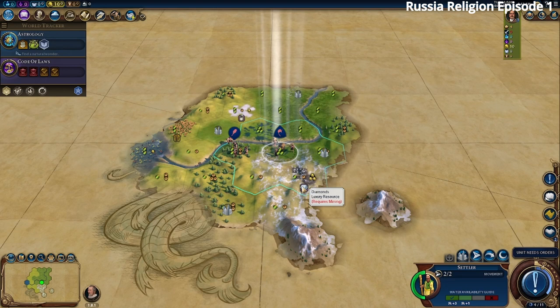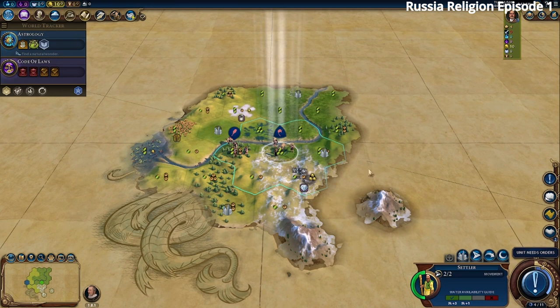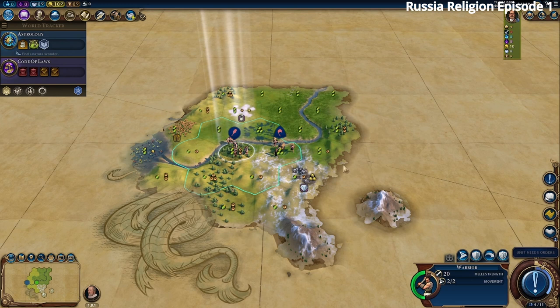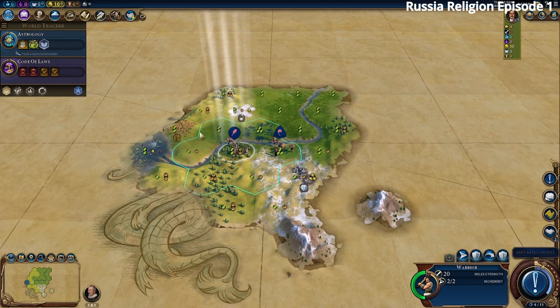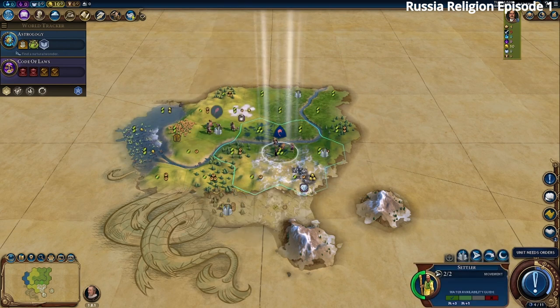We have diamonds and salt, so we'll go for Mining after Astrology. We're hoping to find some goody huts for early faith — maybe a relic. We have some tundra tiles, and hopefully somewhere nearby is a good place for a Lavra next to woods so we can later build the Mahabodhi Temple. We scout with our warrior across the river to look for good city locations.